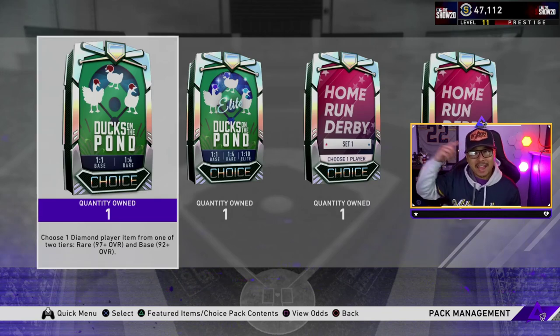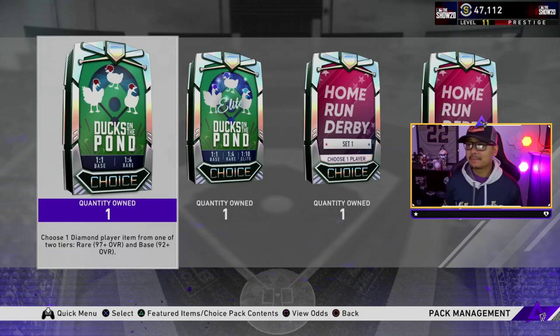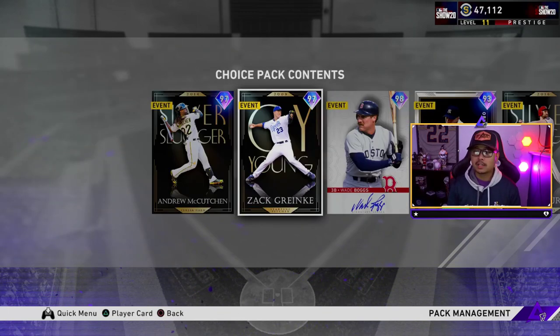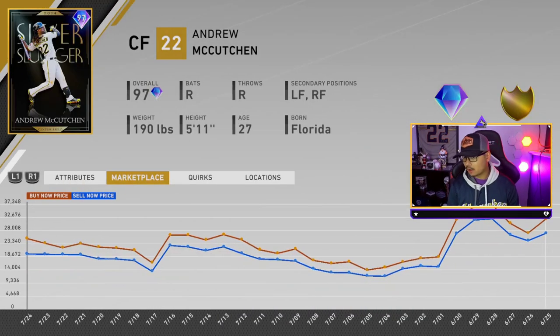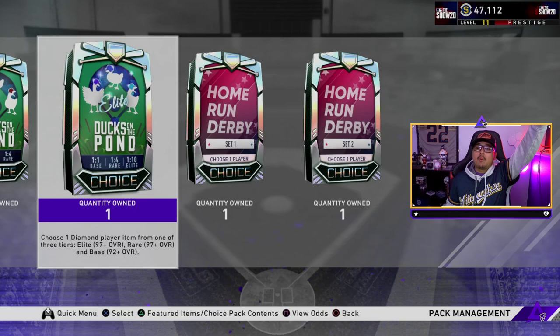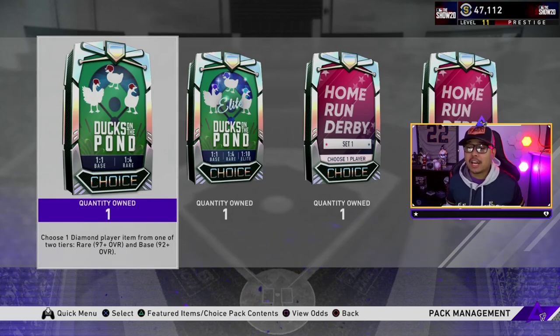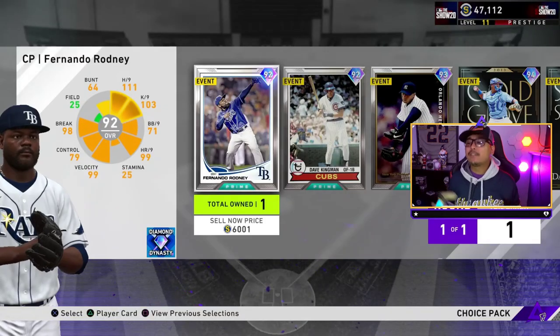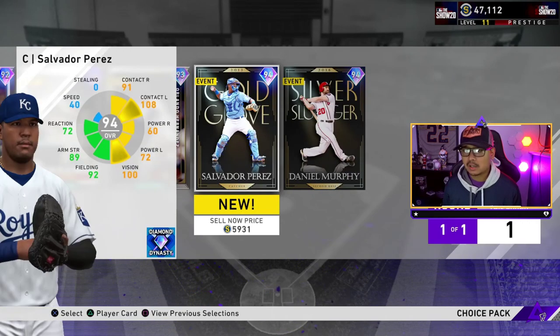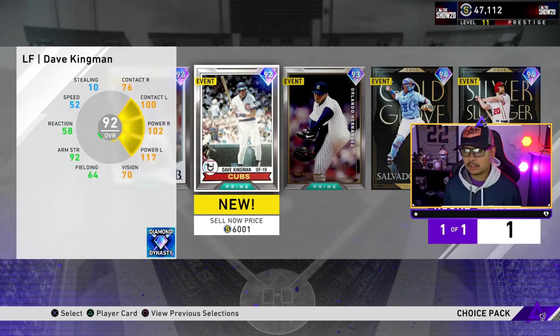John Carlos Stanton had a very good first game last night so he's on my diamond watch. Don't ask me in the stream if he's going diamond — probably, if he continues to play well. For the Ducks on the Pond pack we want Andrew McCutchen, Zack Greinke, or Wade Boggs — they're about 18 to 25k in the market right now. We're not opening the three flash sale packs today — those will be in a different pack opening. We need these cards for collecting anyway.